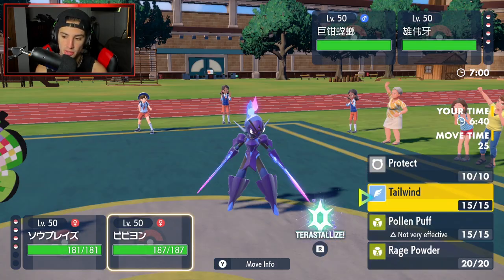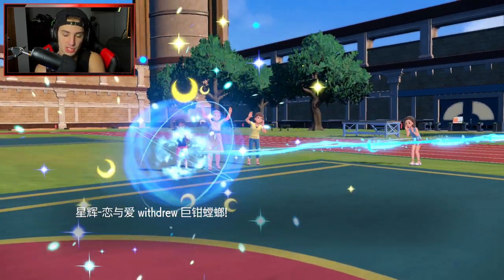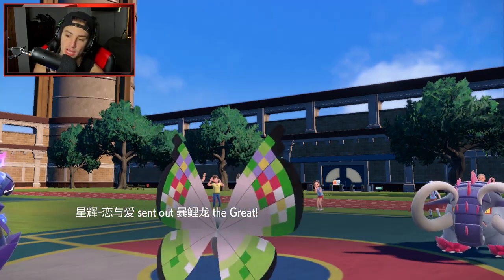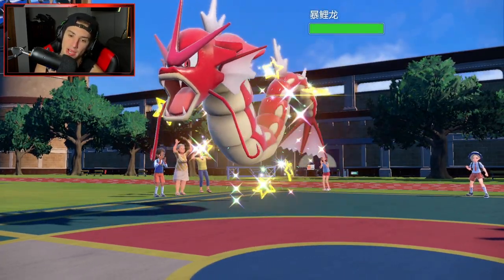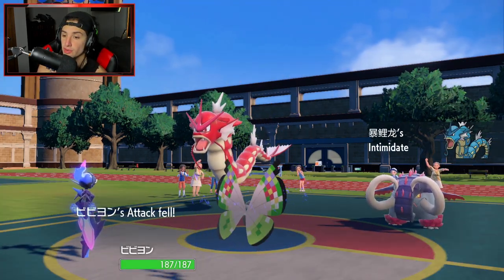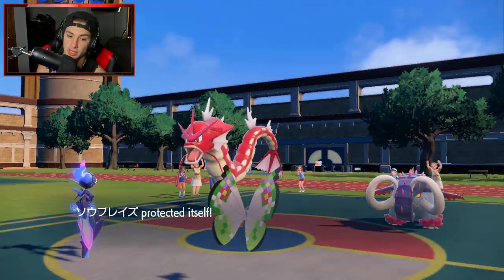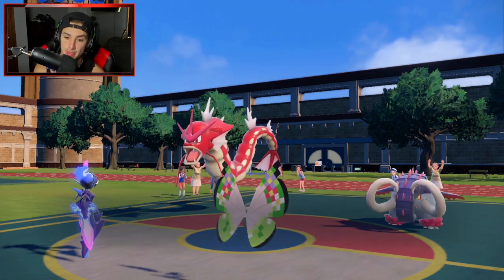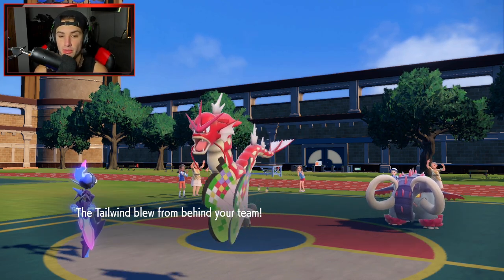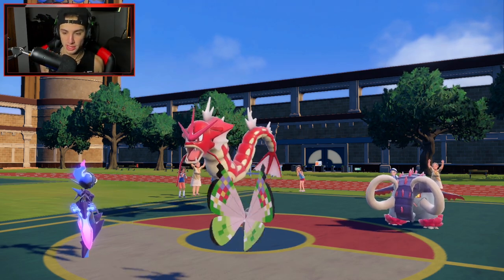Opponent switches out Scizor so we're just feeling each other out. He'll probably bring in a flying Pokemon — Gyarados maybe. Gyarados comes out and we have Clear Amulet so EQ won't affect us — basically a free turn. I get Tailwind up, everyone dodges the EQ, and we go from there. It's going to be a Headlong Rush instead — I can deal with that, I'll Rage Powder.